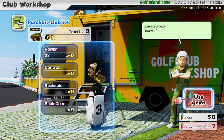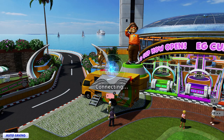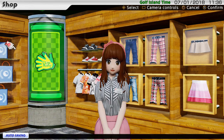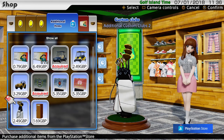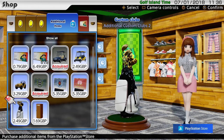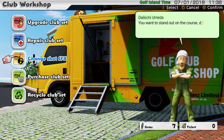There are a couple of ways you can get custom clubs. You can buy a set with gems — it's 50 gems for an extra custom set. You can also go into the club shop and buy, I think, an additional two sets. You can buy a set there for £2.49, which is well worth it. I must have bought my second set with 50 gems. So you can have an additional set of custom clubs.